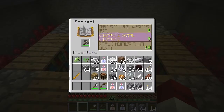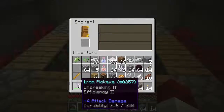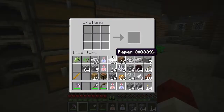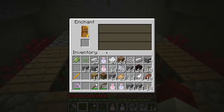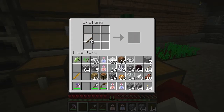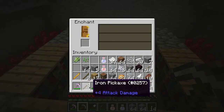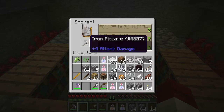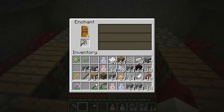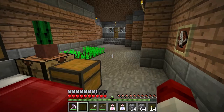Let's go ahead and enchant this pick. See if we can get up to 14 or 15. We'll do a 14. Not bad — Unbreaking 2, Efficiency 2. Not bad at all. Let's make another pickaxe and enchant it too. We only have level 11 so let's see what we can get — we can get another 8. Unbreaking 2. Not bad at all. I'm going to go back to the nether and do some more work and I will come back when I'm finished.